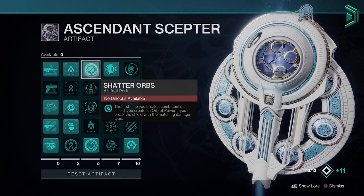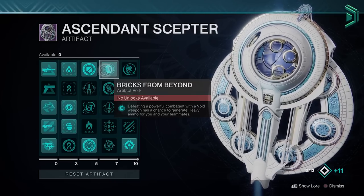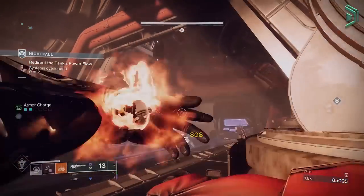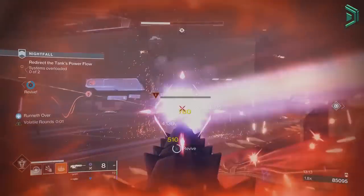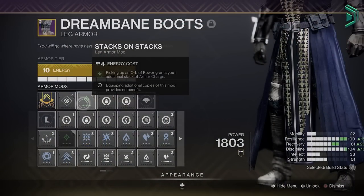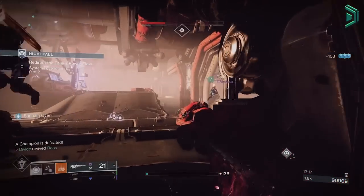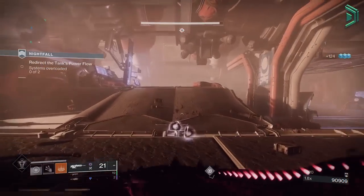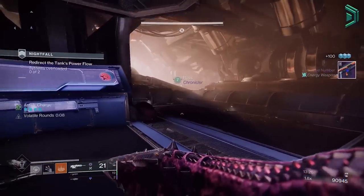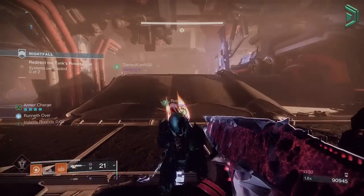We'll also generate more orbs with Shattered Orbs, which helps us get our super faster. The Bricks from Beyond perk will also help get more heavy ammo — just kill yellow bars, even weak ones, and it has a really high drop rate for heavy bricks. The only other things you need are Charged Up in the chest and Stacks on Stacks in the legs, so you can hold an extra stack of armor charge and get an extra stack when you pick up an orb. Having 4 stacks of armor charge and then throwing a grenade gives you half that grenade energy straight back. These mods aren't required but really help when you're not using an empowering rift, making this a truly top-tier build that everyone should be using.